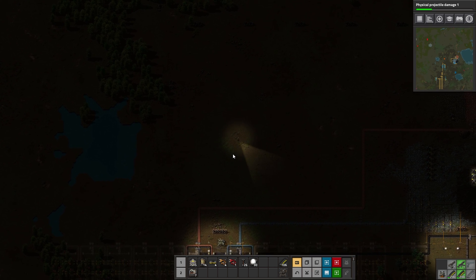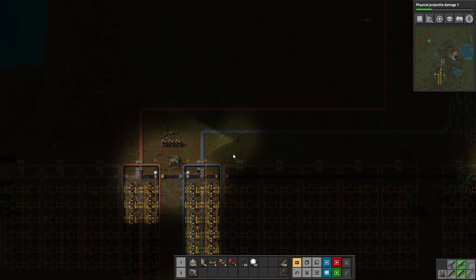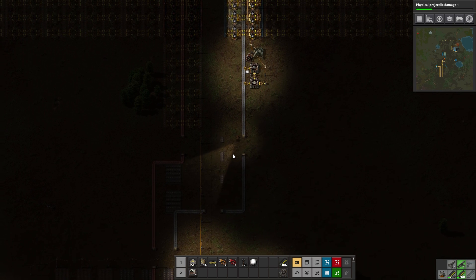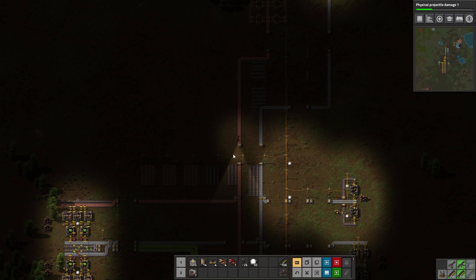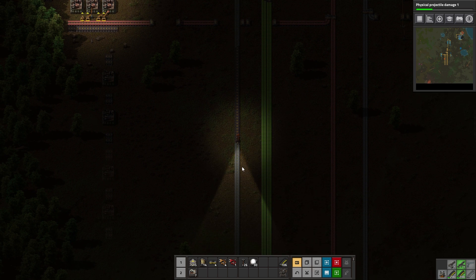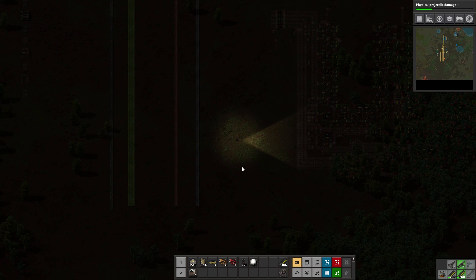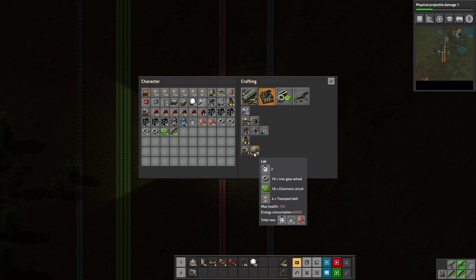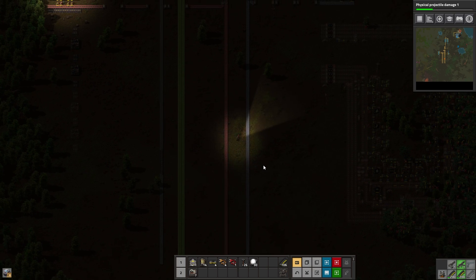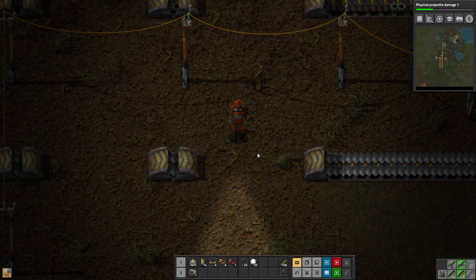So we got a little bit of the bus planned out — a little bit of it — and got it defended a little bit. We've got gears and circuits now on the bus that we can pick up, and we can handcraft stuff a little bit faster until we get our mall. In the next episode, I think the focus is going to definitely be on getting science up and running — at least a more robust science, I should say. Getting some labs. Speaking of labs, let's go ahead and get some of those built. We've got one up there already, so let's make it 11 so we'll have 12 at the end of the day. Thank you very much for watching — I really appreciate it. I will see you in the next episode. Have a good one.